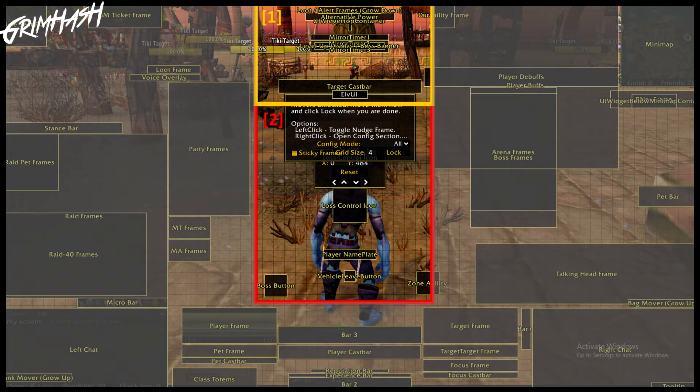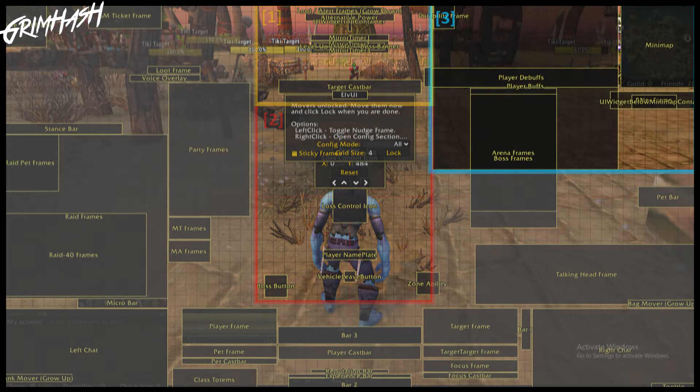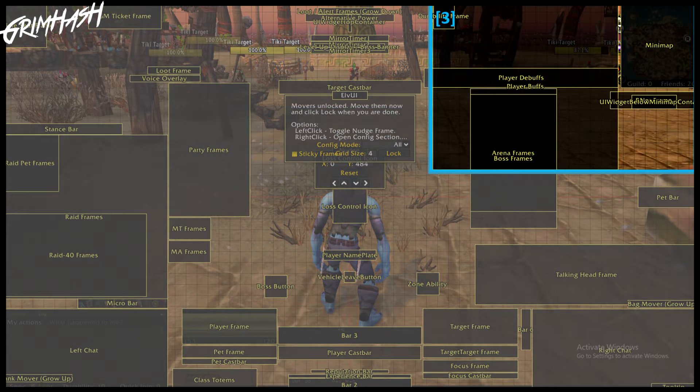Moving on to section three - this is the area around your mini-map. Three big things are going to happen here: your player buffs, your player debuffs, and of course the mini-map itself. Player buffs are the positive effects currently affecting your player - a good example being the Wisdom XP buff. Debuffs are basically the opposite, things that are hampering or harming your character. Also worth noting, if you get a notification pop-up that Johnny is online or Icepick is swapping onto his 20 characters to check mail and you keep getting that bling-blong notification appearing underneath your map, that is your Battle.net notification and that can be moved here.